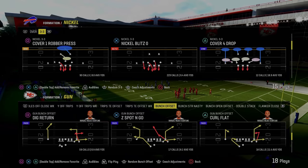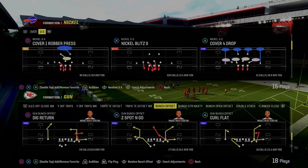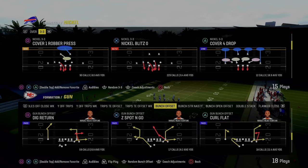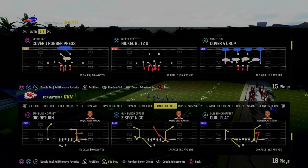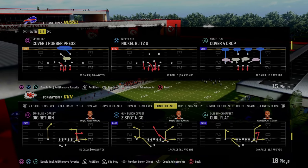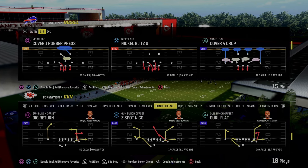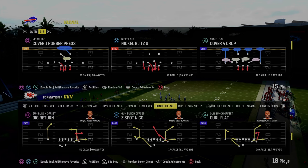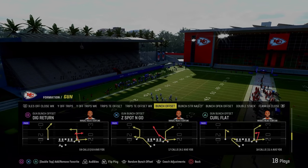In today's video, I'm going to show you one of the best flood concepts in Madden 24 and a new way to utilize Gun Bunch Offset out of the Colts playbook. If you want my entire updated Indianapolis Colts offensive ebook, it's available by joining the Patreon for just $10. That gets you access to all my offensive and defensive ebooks, plus all updates while your membership is active. The link is down in the description below.